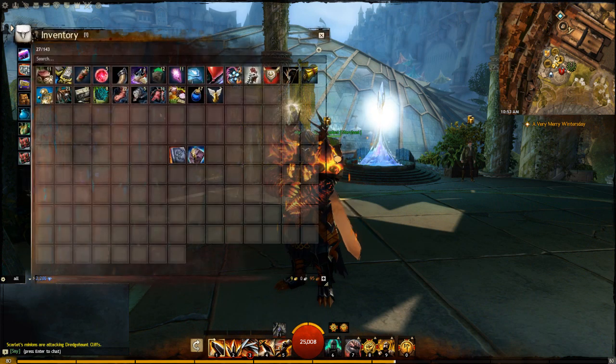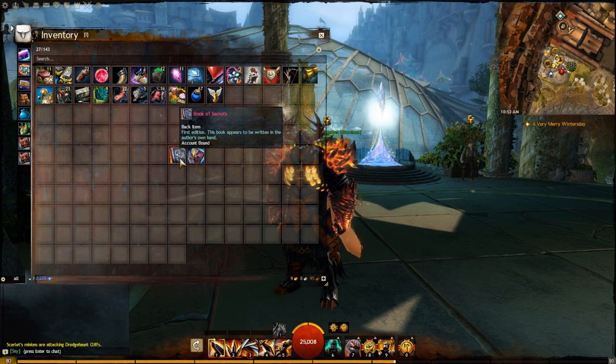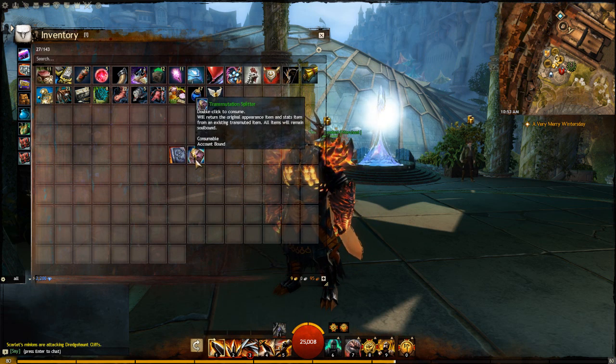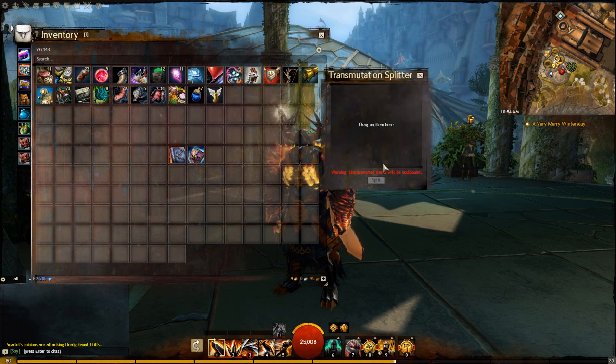Hey guys, now that we've skipped that loading screen I have my other toon in. I went to the bank and I grabbed the Book of Secrets and I grabbed the transmutation splitter that I needed. As you can see, the Book of Secrets here is now account bound, and this is the transmutation splitter that we're going to use. All we do is double-click the transmutation splitter and drag the Book of Secrets into it.